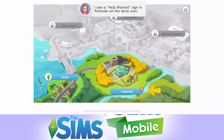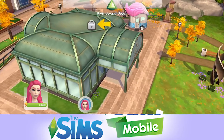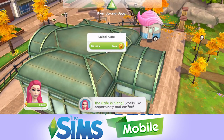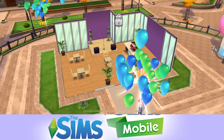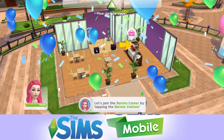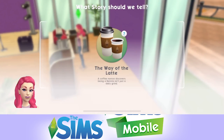I assume unlocking other areas will come by progressing through the game and getting up to a certain level. The cafe is hiring - smells like opportunity and coffee. We can unlock the cafe for free. I think we're going to be a barista. Let's join by tapping on the barista station. We've only got one story option: the way of the latte - a coffee novice that discovers being a barista isn't just a daily grind.